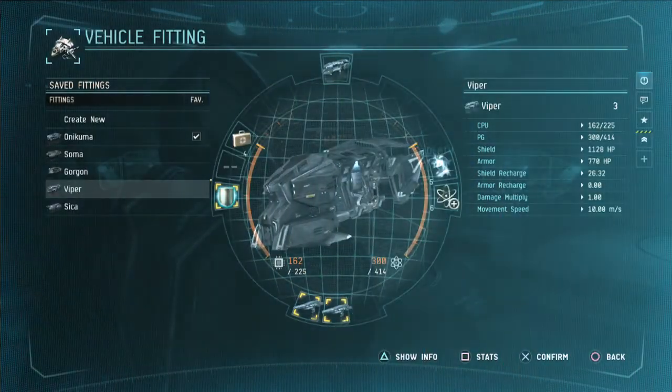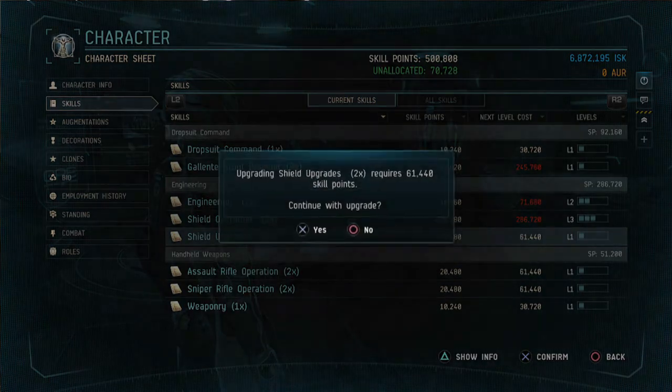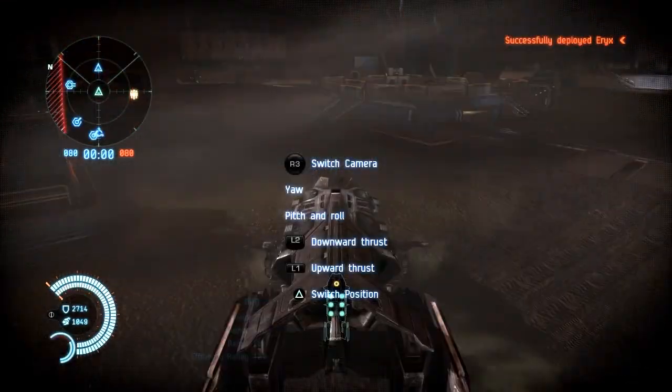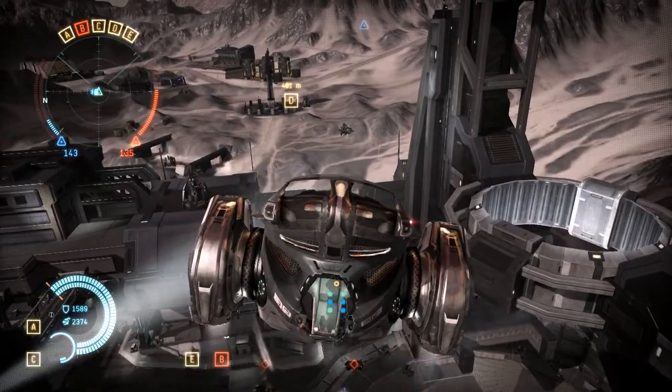Each player starts out using militia-grade vehicle hulls in each vehicle class. By advancing your character using skill points, you can unlock new and interesting vehicle roles. One particular example is the logistics dropship, which gives you the ability to spawn mercenaries straight into your crew bay right out of the box. This comes in handy when you want to call upon your teammates to converge on an important objective.